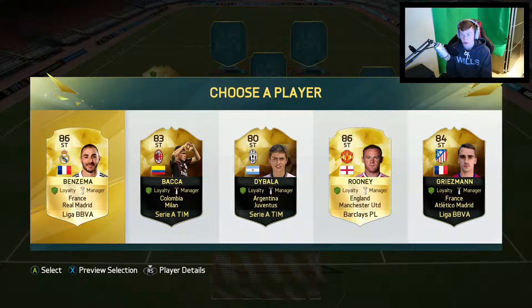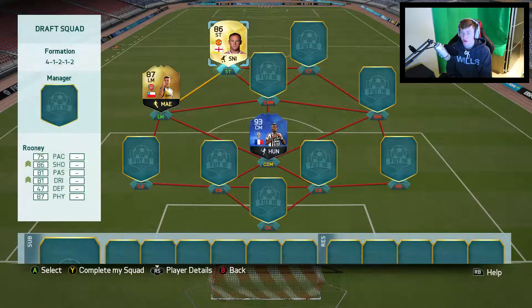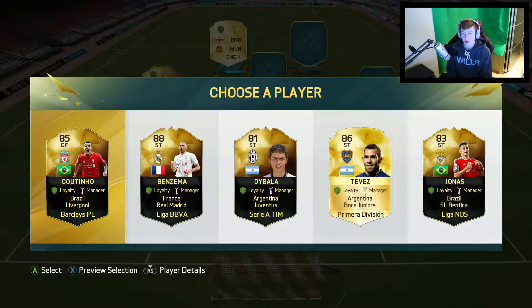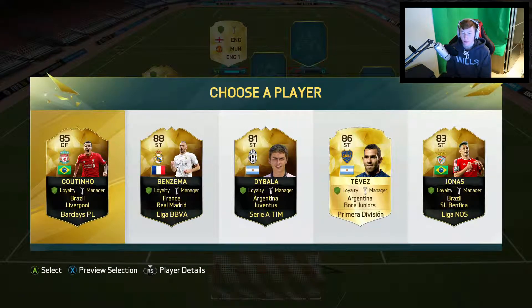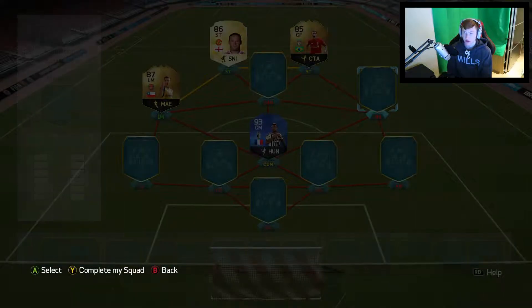I'm going to go with Rooney. Obviously he's not the best one there, but he will link with that Informed Sanchez. I could go with Informed Benzema, but he's literally not going to link. So I'm going to go with Coutinho just for the links.